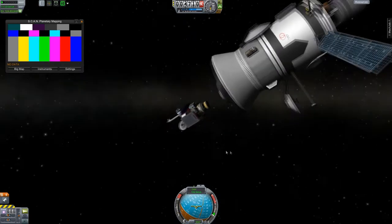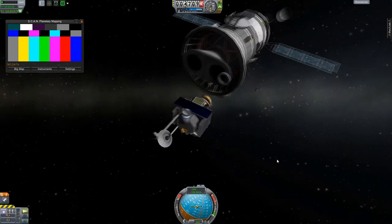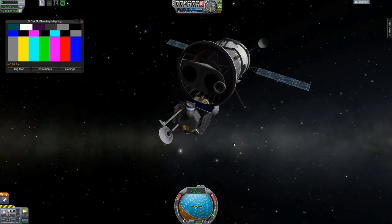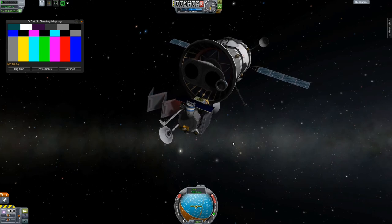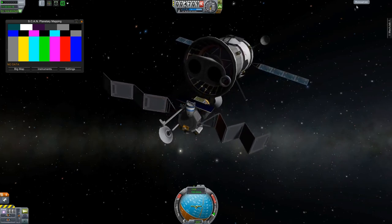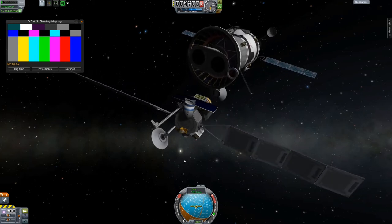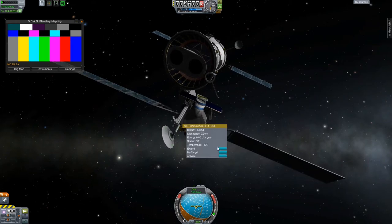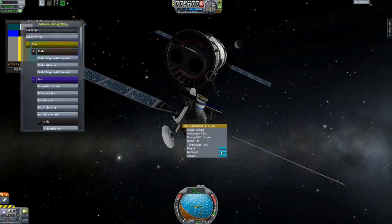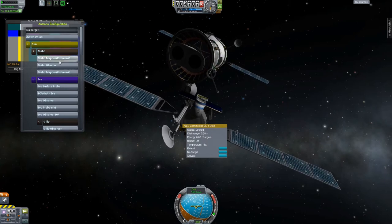We're launching this observer probe. This thing is basically just designed to carry scientific instruments and get some science back from this mission, because on the whole there's not a lot of science that I'm going to be gaining from this. So I wanted to get something back, and at this point I didn't have too many instruments available to me, so I pretty much just slapped everything I had on here and we'll hope for the best.